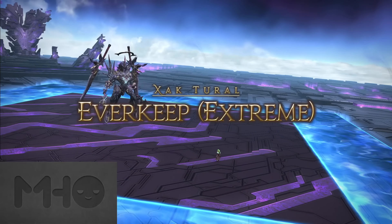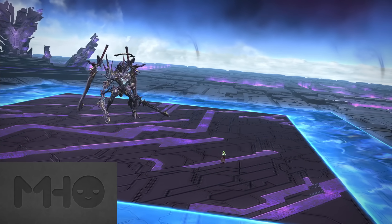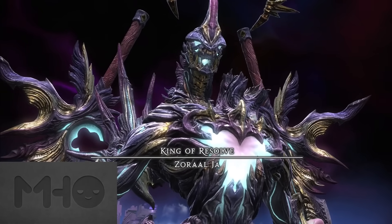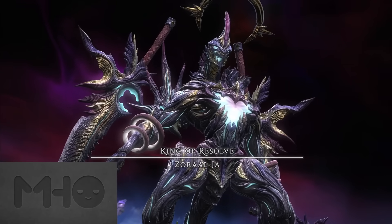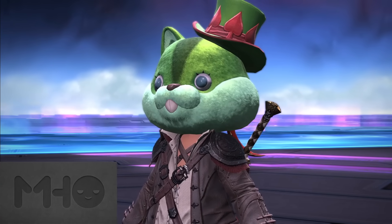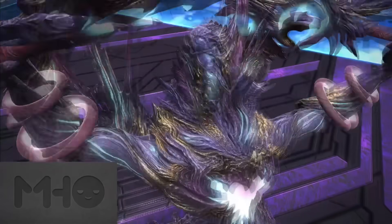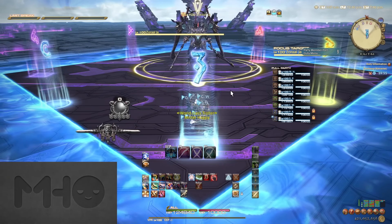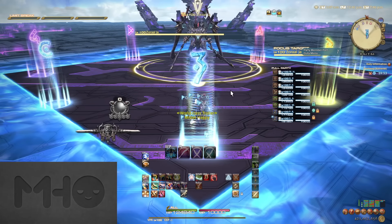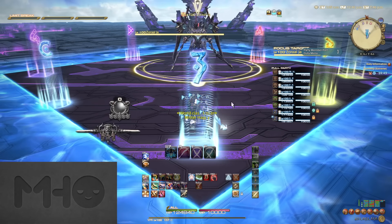Hey everyone, Mr. Happy here and welcome to my guide to Zorral Jha Extreme, or Everkeep Extreme. This encounter can be unlocked from the Wandering Minstrel in Tuliola after finishing the main scenario quest, literally a few steps from where you finish it. It drops music, a mount, and item level 710 accessories. You'll also receive one totem per clear and can exchange five totems for an accessory of choice. In a future patch, you'll also be able to exchange 99 of these totems for the mount.